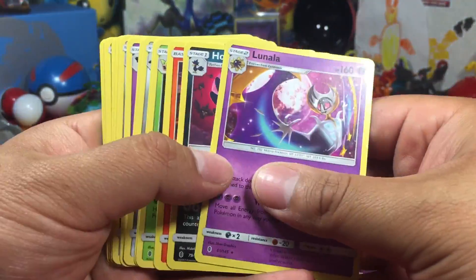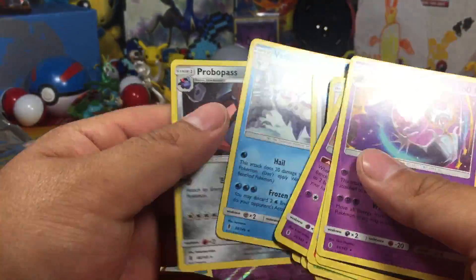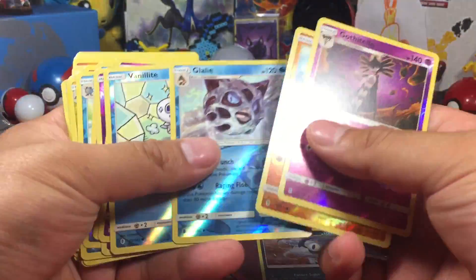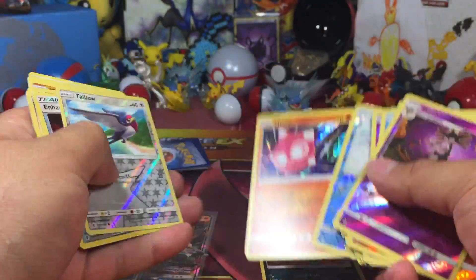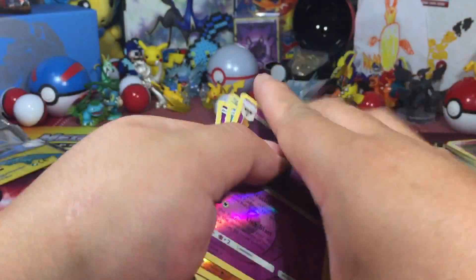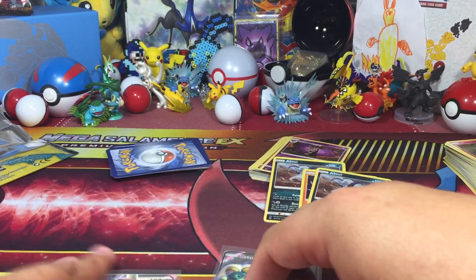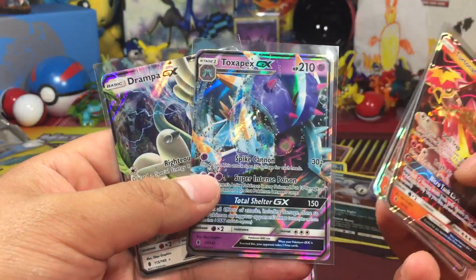Out of the rares — counting them up — looks like around 17 rares total. Three holos, two of which are the same Absol. Twenty-six reverses. And four GX's — two of which are the same Turtonator — plus a Toxapex GX and a Damtrae GX. One full art, which is also a Damtrae GX.